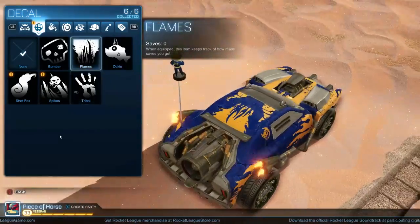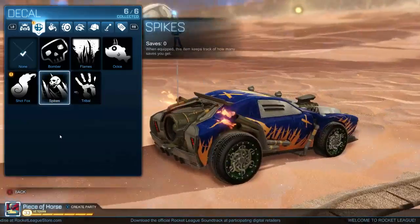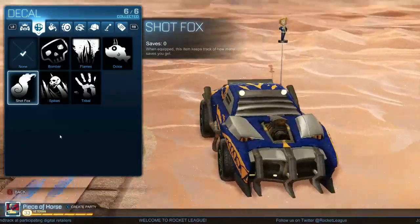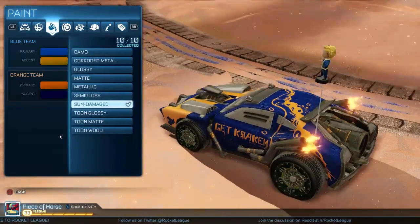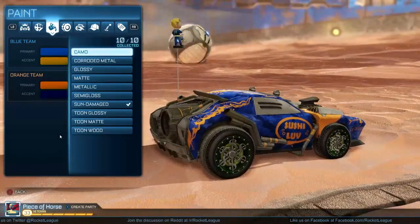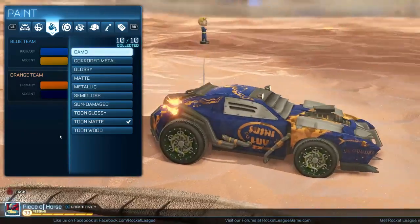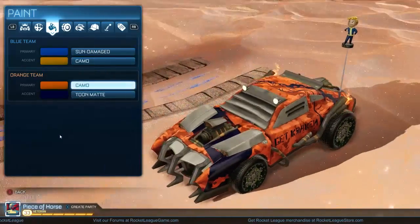Sushi love — I love sushi. 'Get crackin' is a good one just for the message it provides. Flames is pretty cool too — different looking. Tribal looks unique with the weird faces from the South America area. We're definitely going with the fish. Sun damaged looks good, camo also looks pretty nice on this car. I kind of like sun damage more because it's a little bit darker.